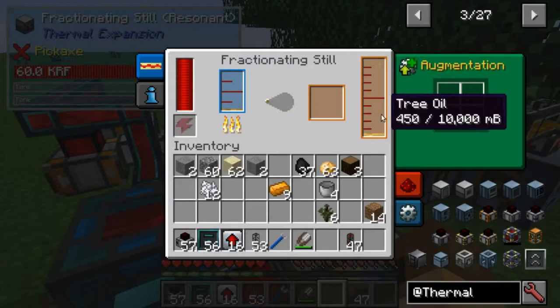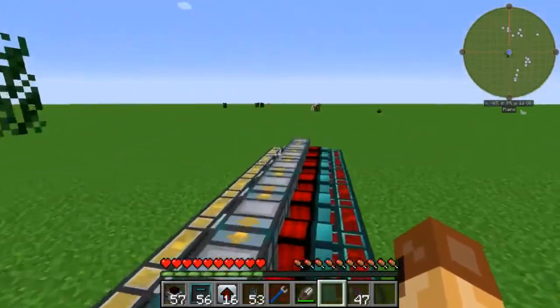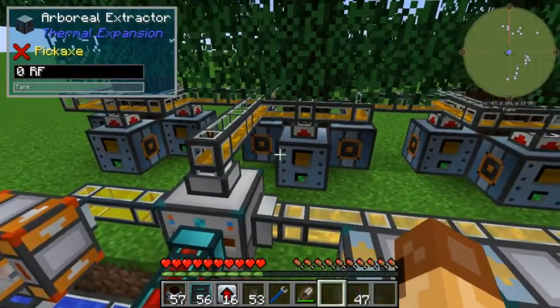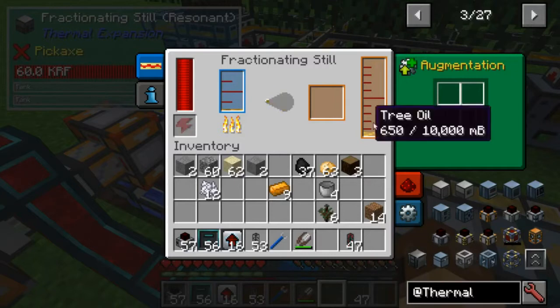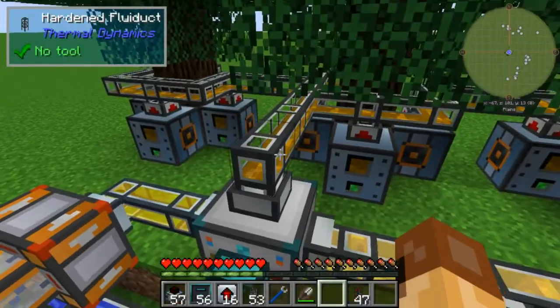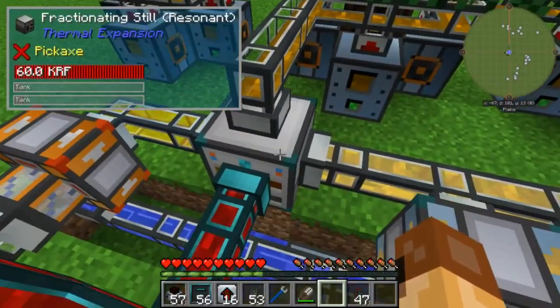The tree oil is still slowly going up, so there is still a slight tree oil surplus, but it is very nearly at an equilibrium point where the rate of consumption is only slightly lower than the rate of production. One other thing I'd like to point out is that all 12 arboreal extractors do not quite keep up with the resonant fractionating still - I could probably add a fourth tree and then be sap positive. You can see there are times when the still stops, so these trees do not quite keep up.